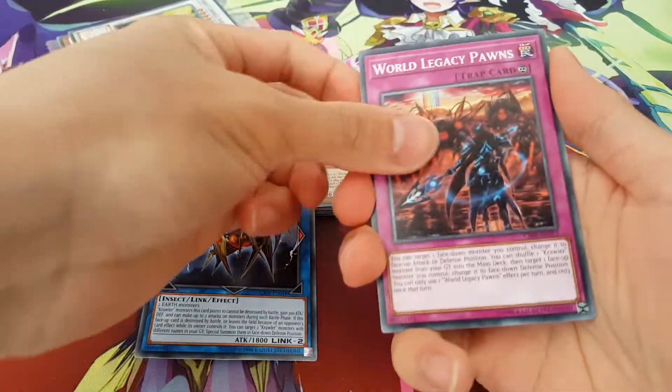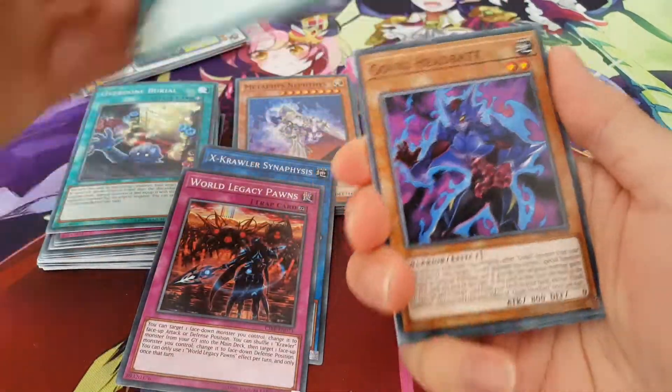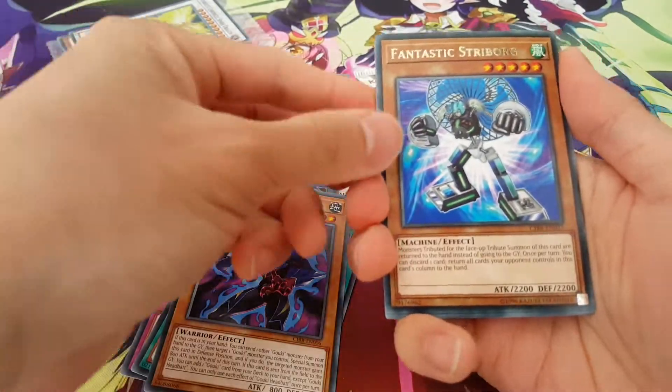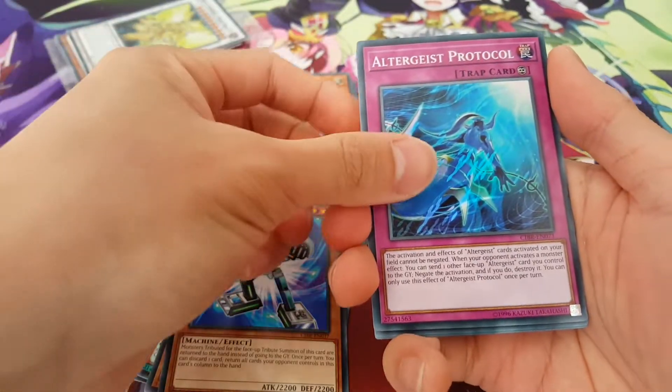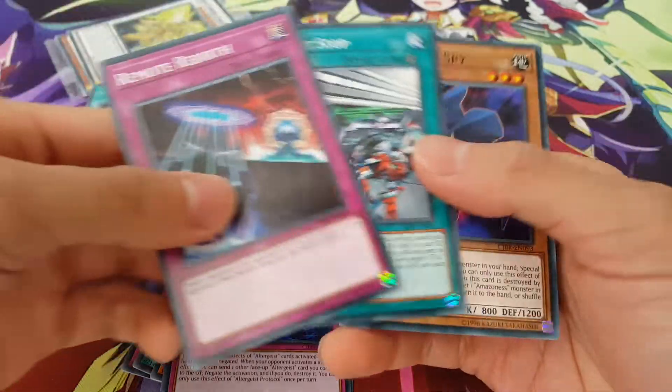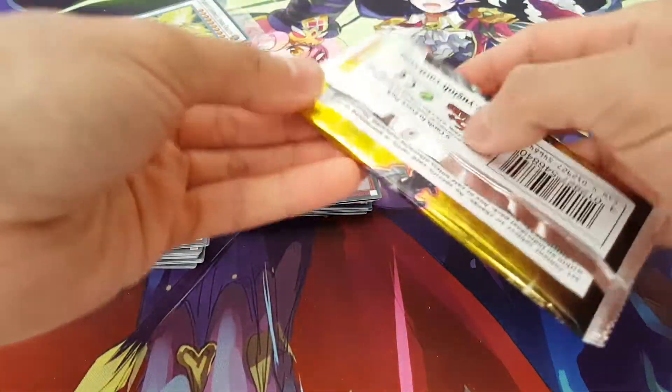Alright, some Crawlers, World Legacy Pawns, FAs, Gokis again, Fantastic Stryborg — not bad — and an Altergeist Protocol. Well, Altergeists are still meta, so always an interesting card to have.